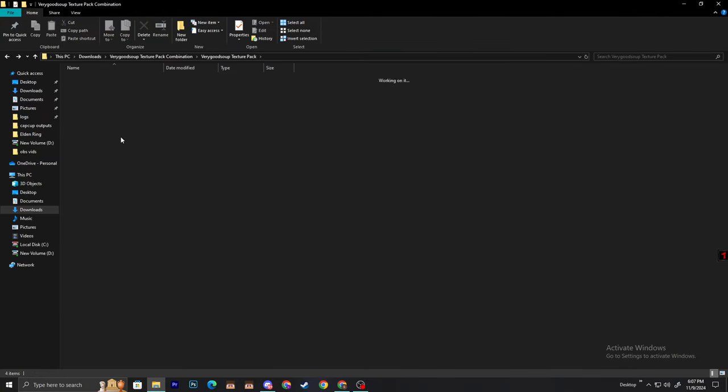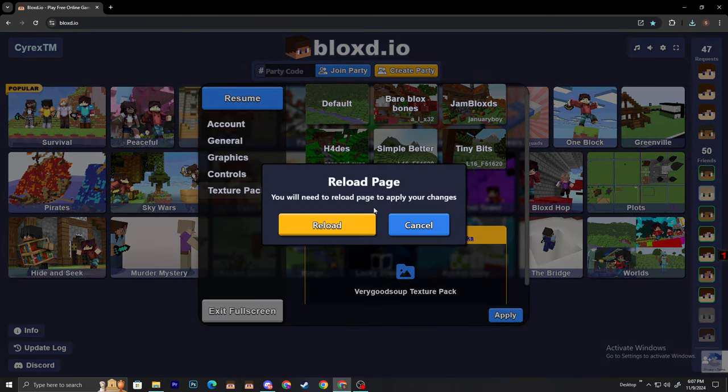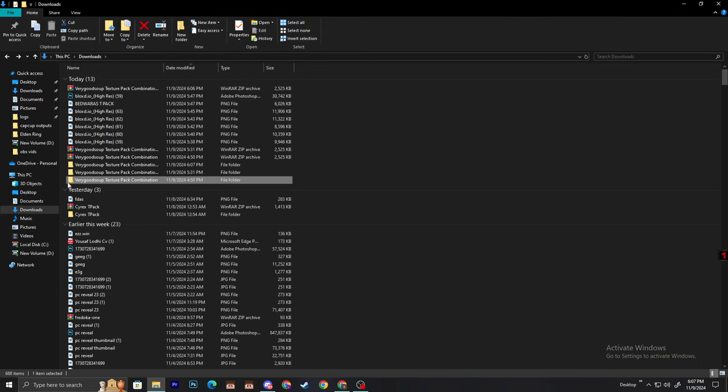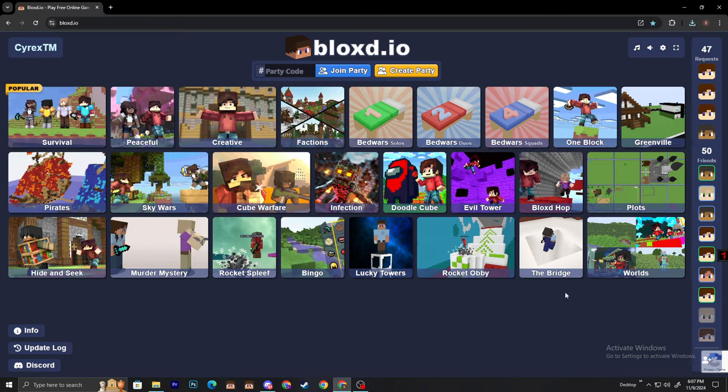Drag this folder — don't double-click — just drag it and paste it in the right location. Then double-click inside and paste only the inner folder, not the whole thing. That's it, you now have the texture pack. Make sure to subscribe — our next target is 10,000 subscribers. Can you get 100 likes on this video as well? Alright guys, see you, bye!